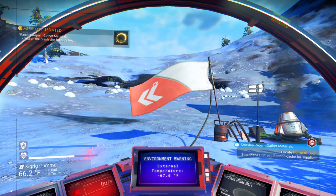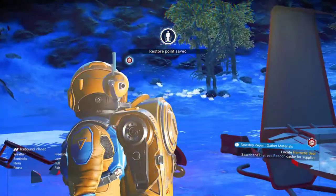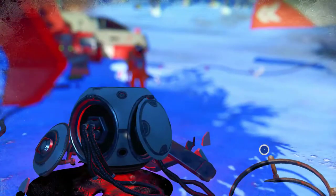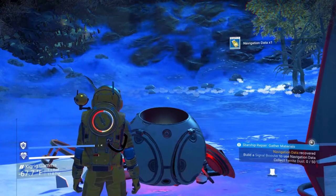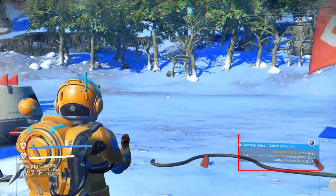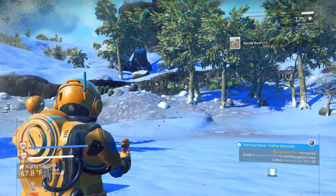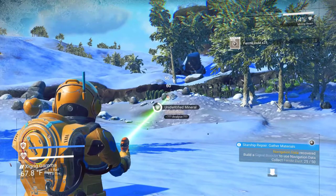Now I have to talk to the Distress Beacon again, and it should have directions I can follow to be able to get hold of the Hermetic Seal. If you notice down on the bottom right, it guides you toward what your next steps should be. At this point it is wanting me to build a signal booster. And in order to do that, I need to collect more ferrite dust.